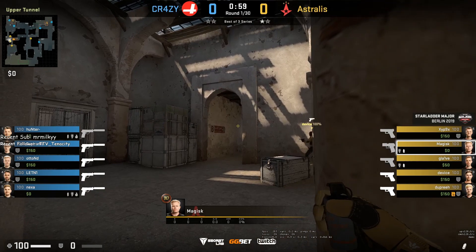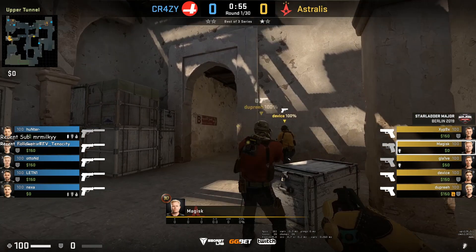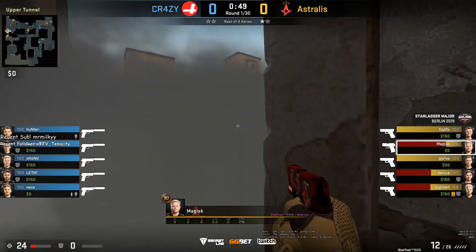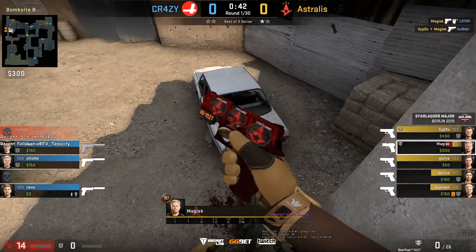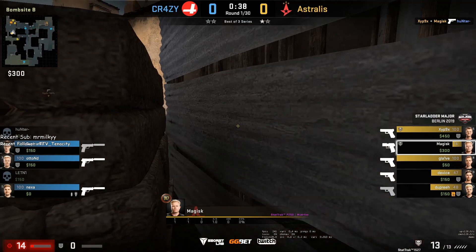Magisk lines up for the lurk smoke, throws it, and then pops a flash behind the team with an underhand throw. He comes out, jumps to the right of the box — it is a one-way smoke. He catches Letney in sight, jumps over, spots Hunter, and Ziphnik gets the kill. CTs are going to save. That is the end of the round.